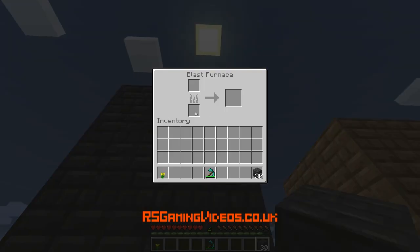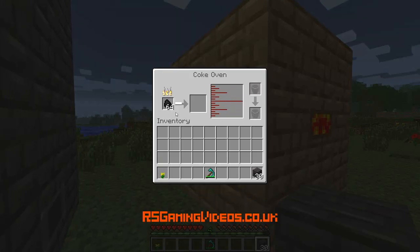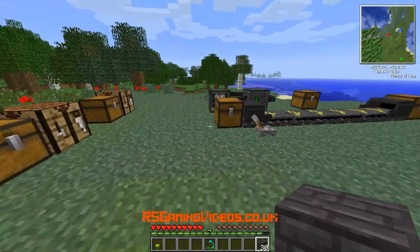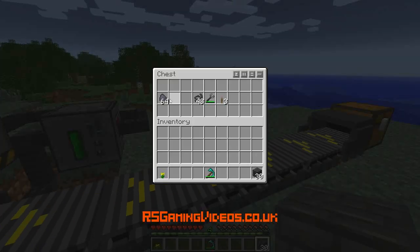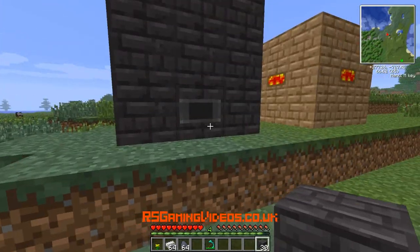You can right-click anywhere on this and it will open the blast furnace window. Now this coke oven is making coke, but obviously that does take a long time. So I've got some coal coke here to save me some time.